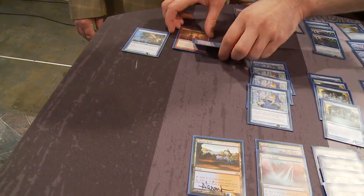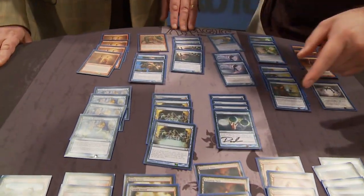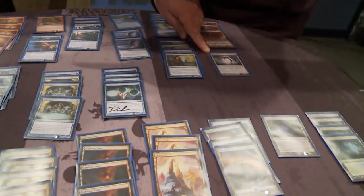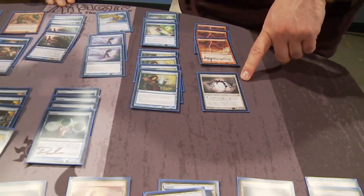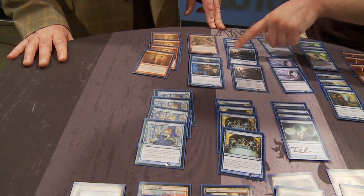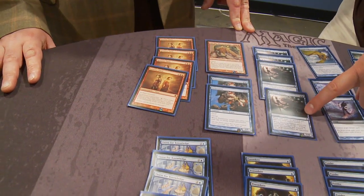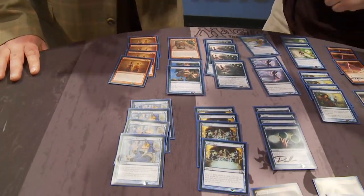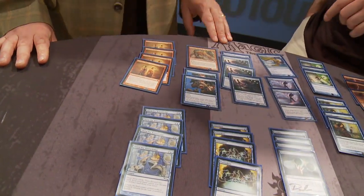Something I want to mention: in Standard, Spellskite ended up wrecking the Splinter Twin combo deck, because with Splinter Twin and Exarchs, opponents could just steal your Splinter Twin with that card. But in Modern, if you look at Exarch and Kiki-Jiki — even if they have a Spellskite — because Kiki-Jiki only targets a creature you control and Deceiver Exarch only untaps a permanent you control, even if they have Spellskite, these two cards still kill them. So they can't fight this combo with Spellskite? Not with these two cards. This specific two-card combo.